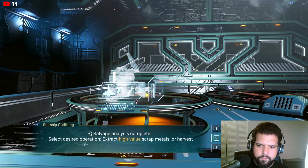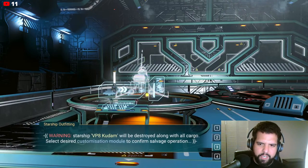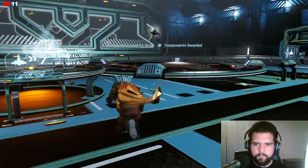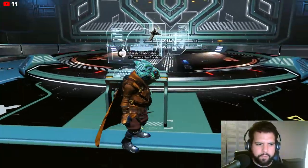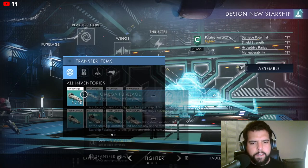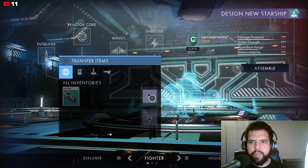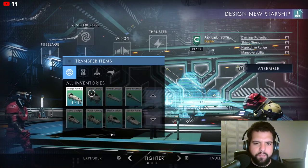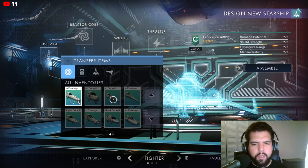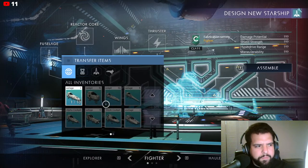Salvage analysis - extract customization module. There you go. Cockpit, wings, or engines - I think I'm going to take the cockpit. So we got Omega. The names we had for all these parts, we just as a community came up with names. But now we have official names from Hello Games: Omega Cockpit, Radiant Cockpit, Hot Rod, Needle Nose - that was already pretty standard.